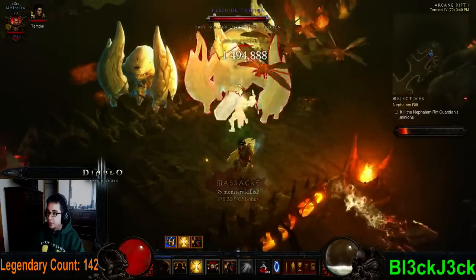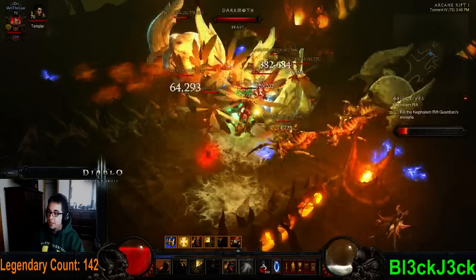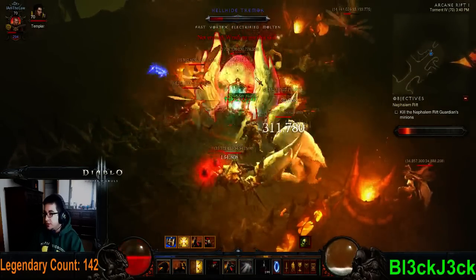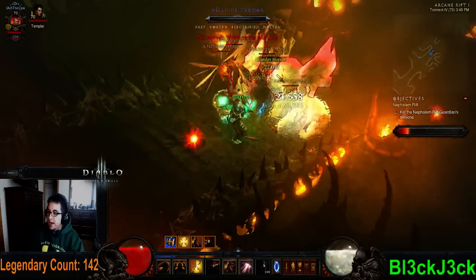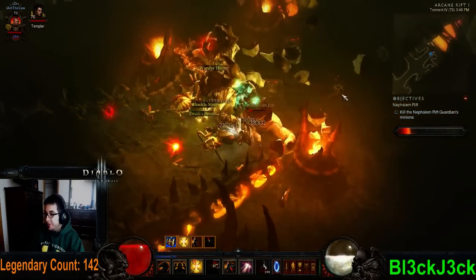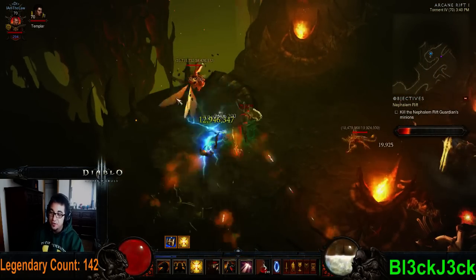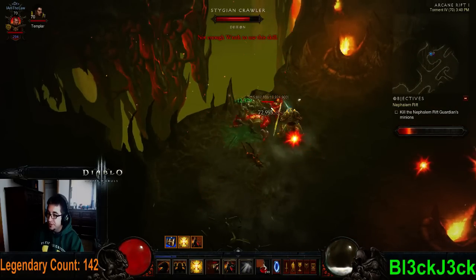Okay, here's a good pack. We'll start out with Critical, Provoke, and pop Akarat's Champion just to gain wrath regeneration. As you can see, I'm hitting for about 28 million damage. It just absolutely deletes Elite Packs. You can see this is Torment 4 and I'm wearing a piece of yellow gear — I have four-set Blackthorns — I'm not very well equipped. It's just that the build is so strong right now, it just kind of works out.